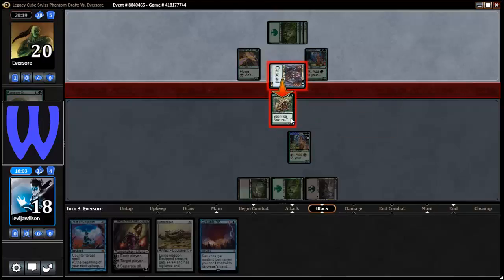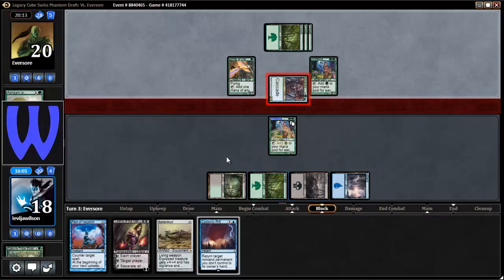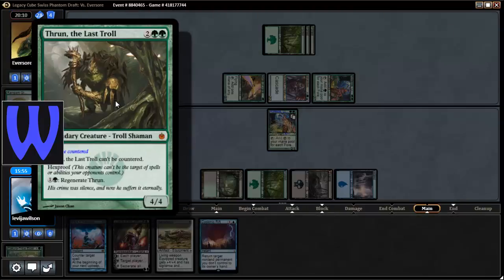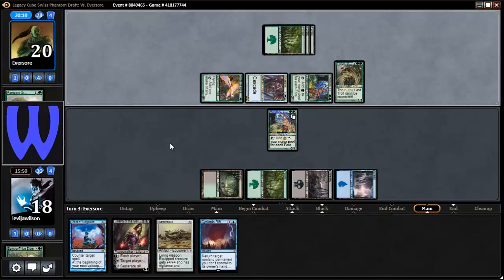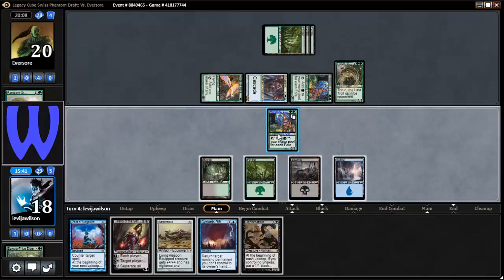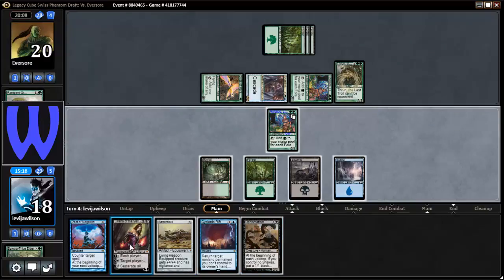I'll sacrifice it to go get an island. Last game I only played islands, now he's like, 'You're green-black too? What is going on?' He probably didn't even know what color I was. Thrun is pretty strong — can't be countered, has hexproof, so this creature can't be targeted by spells or abilities your opponents control, and it has regeneration. That thing's pretty sick. But I can bounce it with Cyclonic Rift. Two, three, four, five, six mana — he's got four cards. Do I have enough black? I don't have enough black. Necromancer plus Liliana is really strong. I think it's Batterskull here.